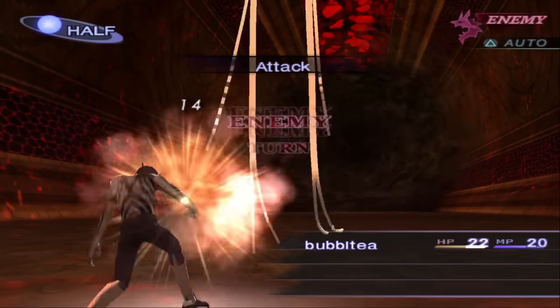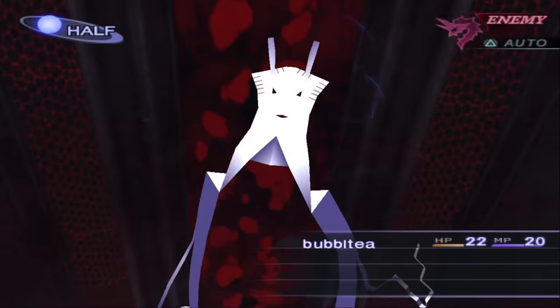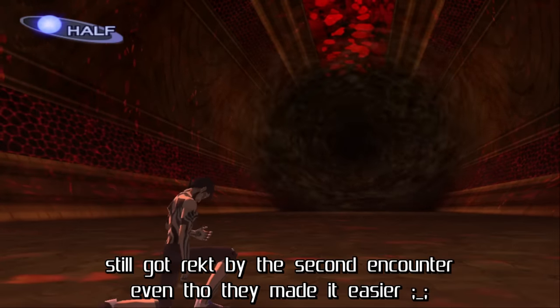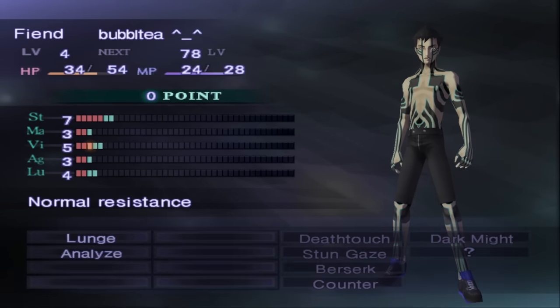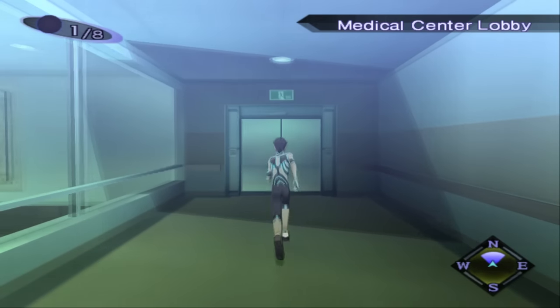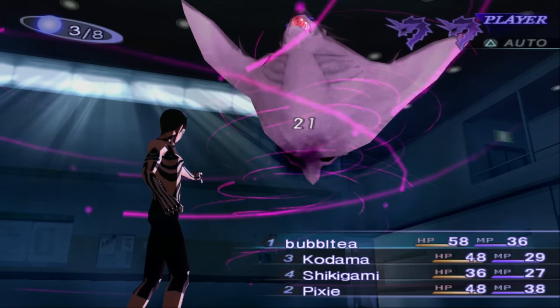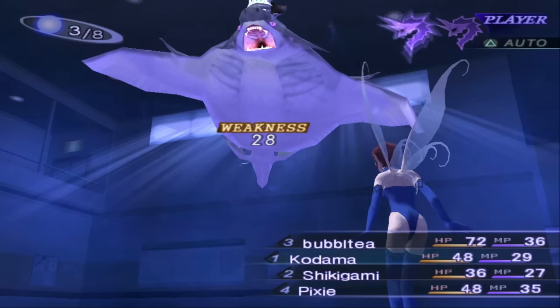One thing I really like that I don't see often in other difficulty hacks is how well Hard Type eases you into it. It doesn't immediately throw you into hell like a lot of other ROM hacks that pride themselves on their challenge. It subtly introduces the gameplay changes in the early game. At the start of the game, you'll immediately notice that you can actually see all the skills you can learn on your initial Magatama. You'll also notice the difference in skills it imparts on you — most notably, you gain access to a magic-based damaging skill. Without even really doing anything, you get a good taste of how much more breathing room you have.